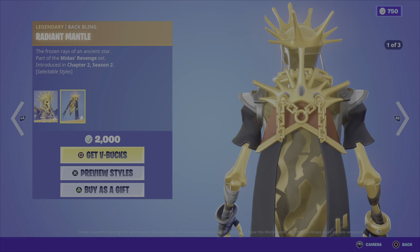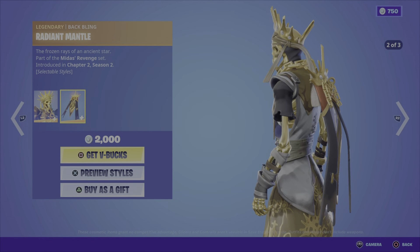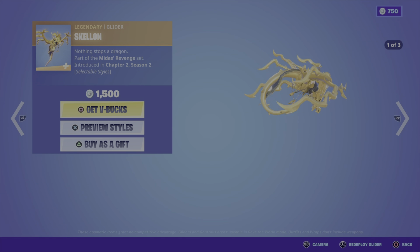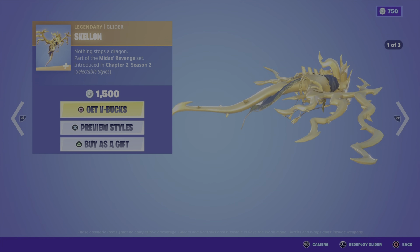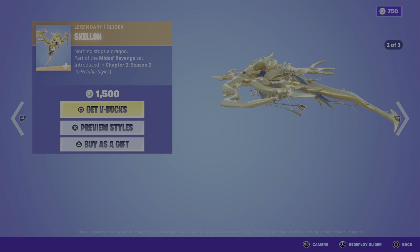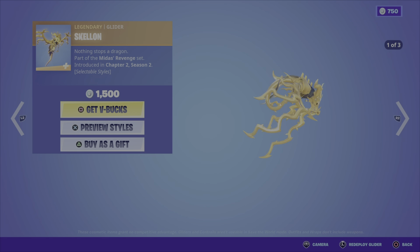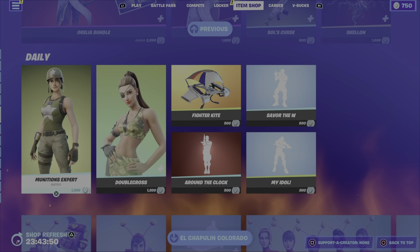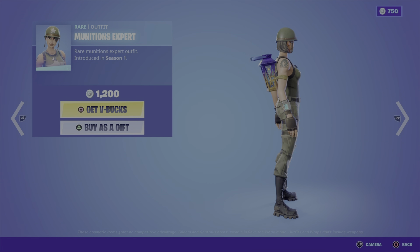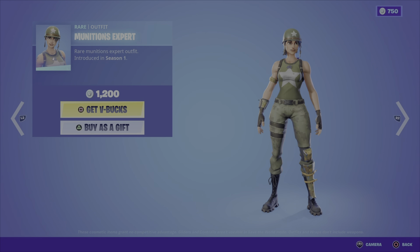You can also pick up the Oro outfit — this is a legendary item from the Midas Revenge set as well, coming in three different styles. It's quite a popular outfit and also comes with the Radiant Mantle back bling. Those two items are 2000 V-Bucks. Then you've got the Skellon glider from the same Midas Revenge set, coming in three different styles — a really cool addition if you get either of these outfits — for 1500 V-Bucks.